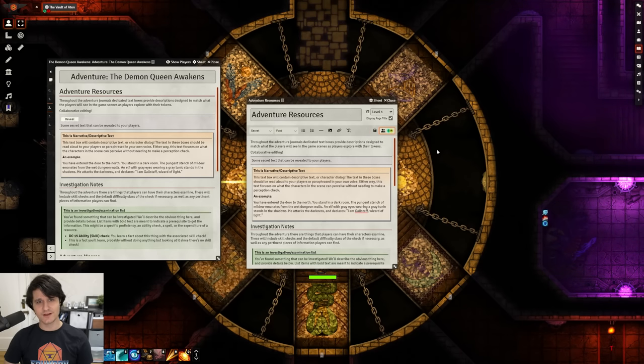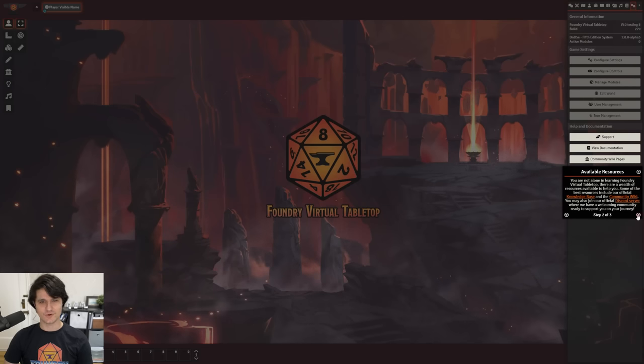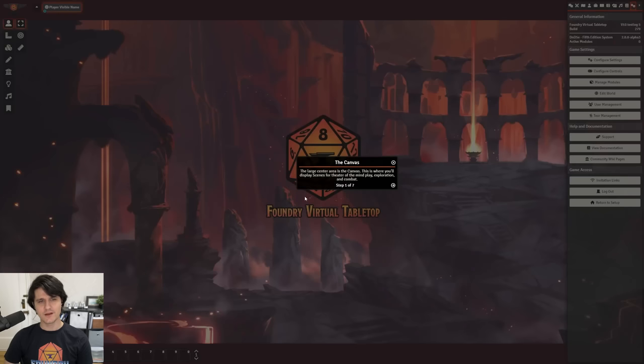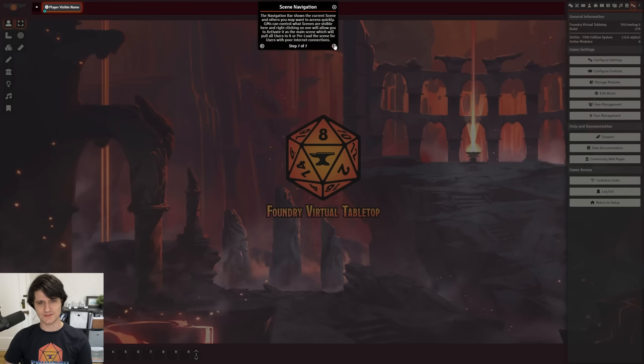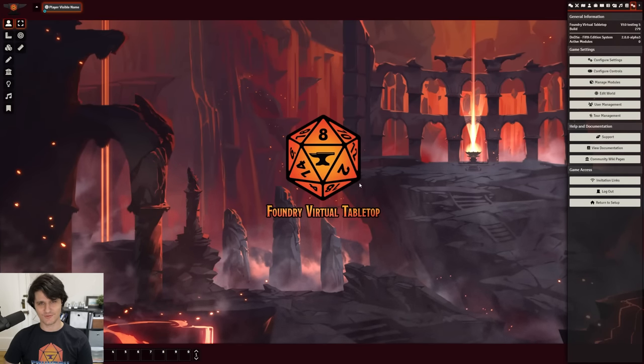We're running low on time, so let's take a quick tour of tours, tooltips, and the adventure document. Foundry now supports helpful tours and tooltips, some of which will launch automatically and others which can be found in the tour management UI. When a new world is created, users will be prompted to go through a UI overview and optionally start exploring other tours that break down Foundry's features. The tours API is also open for system and module developers to build their own tours. There's also a tooltip system that gives you more information about an element when you hover over it, like the sidebar tabs — and when a GM hovers over a scene with a navigation name, they'll see the original scene name as well.